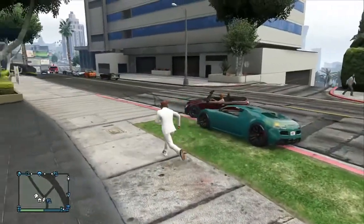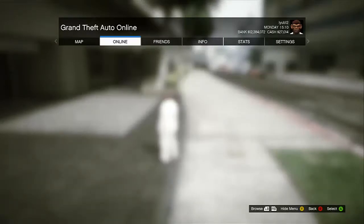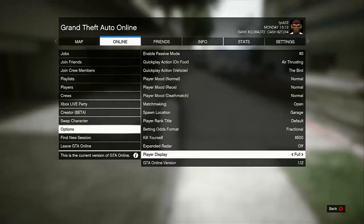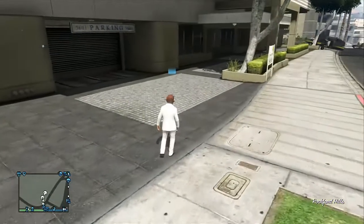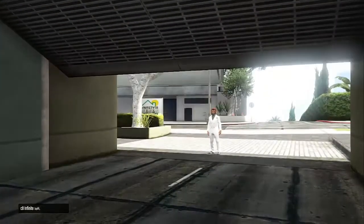First, go to Online, then go down to Options, then go down to Spawn Location and make sure it's set to Garage. Once that's done, head to your garage.